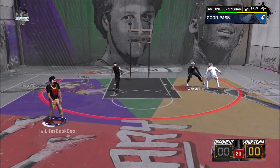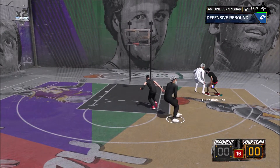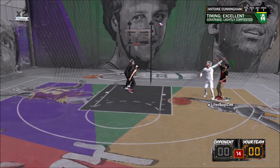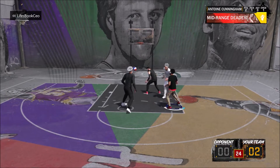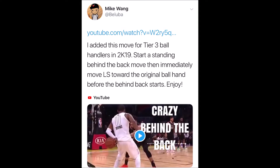I'm gonna show you the tweet that Mike Wang actually tweeted out and then the video he dropped showing the exact move. Basically, Mike Wang tweeted: 'I added this move for Tier 3 ball handlers in 2K19 — start a standing behind the back move, then immediately move the left stick toward the original ball hand before the behind the back starts. Enjoy.'